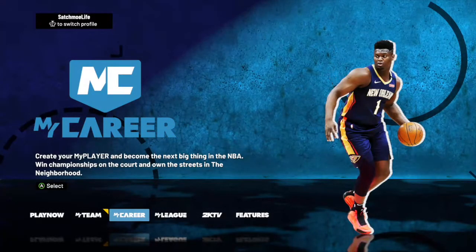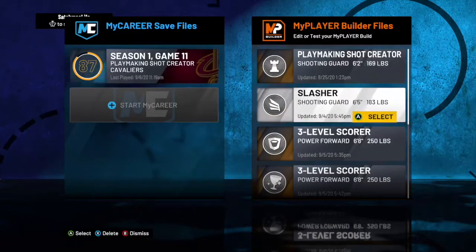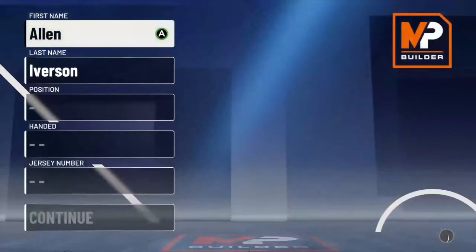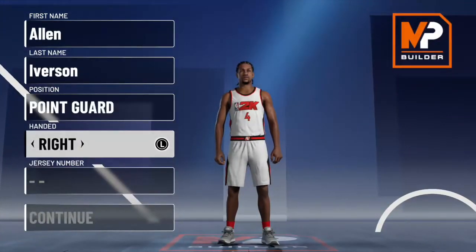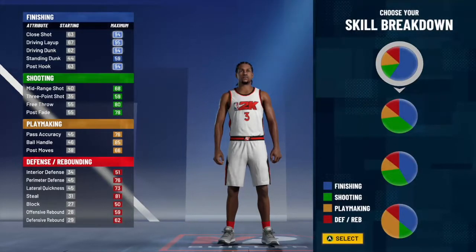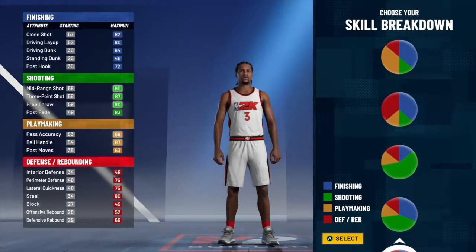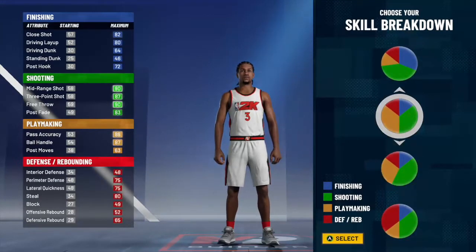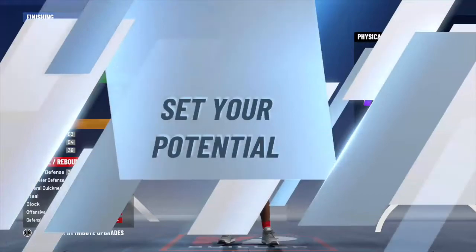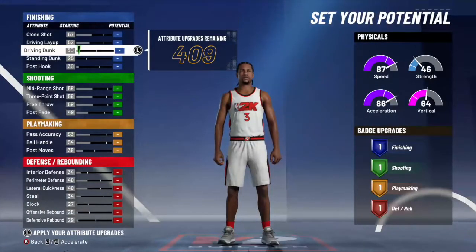Alright, what's up y'all, got another video here today. This one I'm looking at the playmaking shot creator build. I call it a little bit of Steph Curry, Allen Iverson. This is what I personally use — this is the only build I'll be making this year that I'll be using, cause I don't wanna make like 50 builds and then new gen come out and gotta make 50 more. I'm a Pro-Am guy, so I play a little bit of Park, but I'm speaking mostly on behalf of Pro-Am.